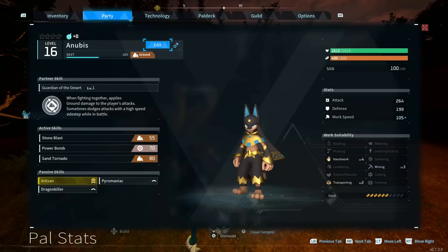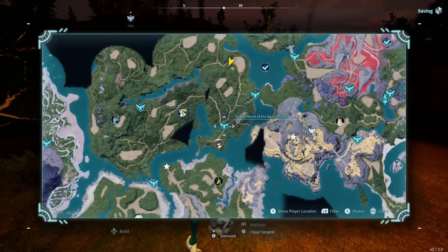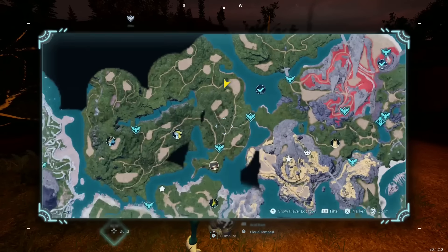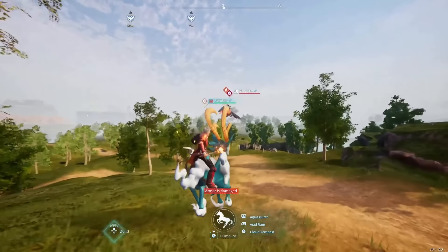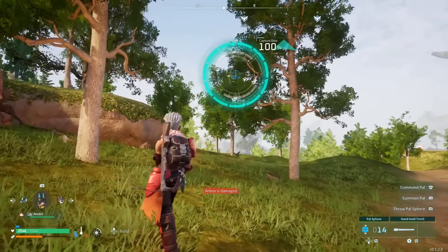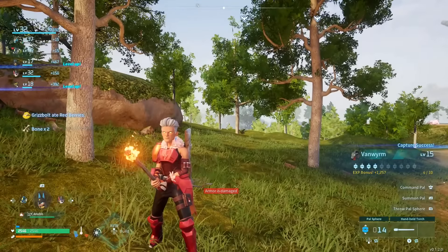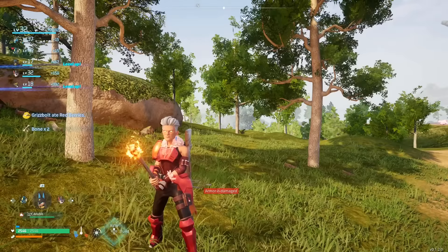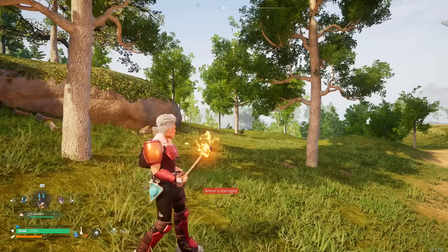The first pal we're going to talk about is Anubis. The two pals you're actually going to need to breed together to get Anubis are Vanworm and Azrobe. Where can you find Vanworm? Basically you can find Vanworm near the Sealed Realm of the Sword Master — all of that area. I spent about five minutes looking for one, hit it a few times, threw a Palball, and we got it. The other option is to hatch scorching eggs, as Vanworm is a common draw from those.